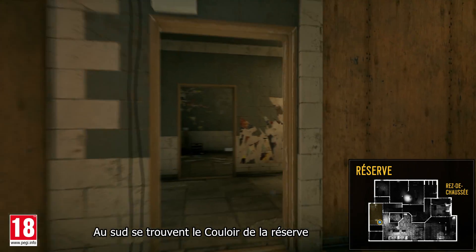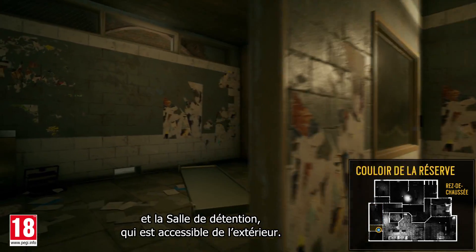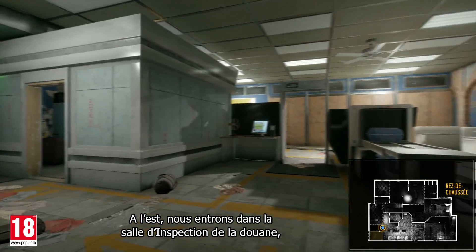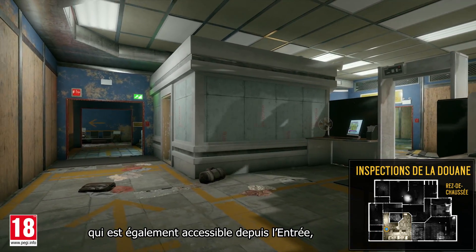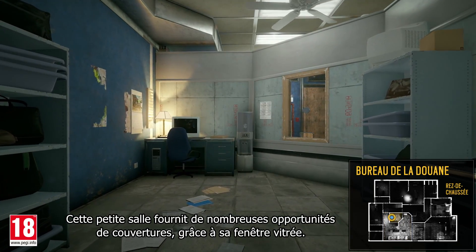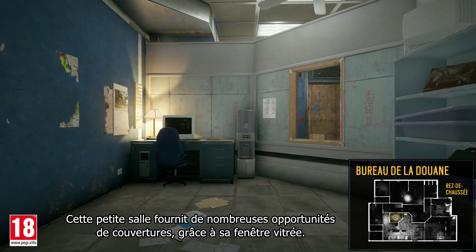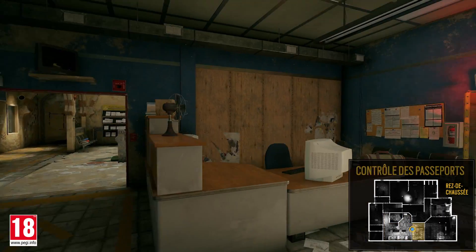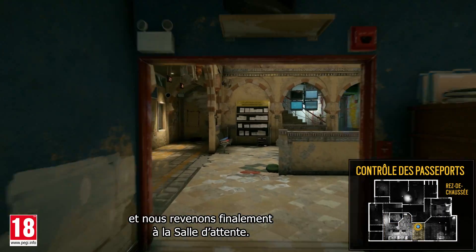To the south are the supply corridor and detention area, which can be accessed from the outside. Moving east, we enter the customs inspection, which can also be accessed from the main lobby, and then the customs desk. This small room provides many opportunities for cover, thanks to its glass window. Further east, we breach into the passport check, and we finally circle back into the waiting room.